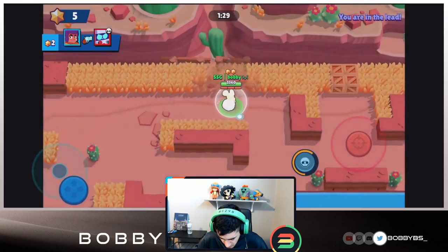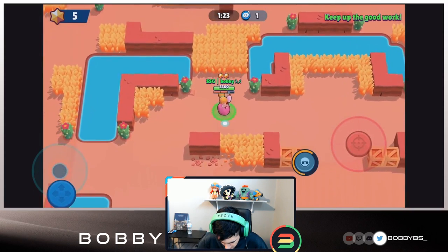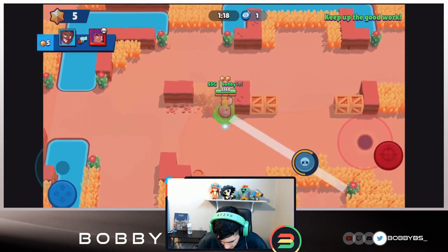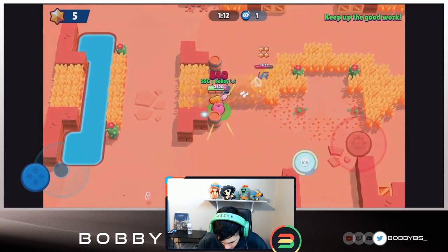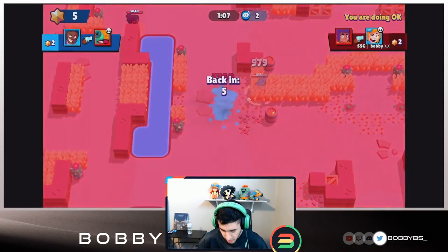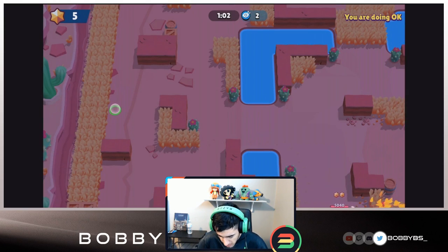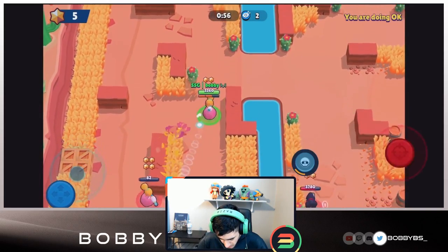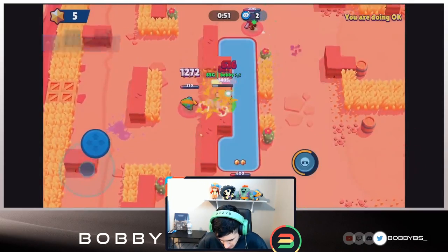We spawn in the very top, trying to make our way down hopefully to pick somebody off. No one in there, let's take our time — don't know where many people are because of the bushes. I was hoping that jump shot would move the Shelly back but it didn't work. We're just doing okay at this point but I'm pretty confident as the map opens up we're going to do way better. This is one of the maps where I was skeptical about Piper.